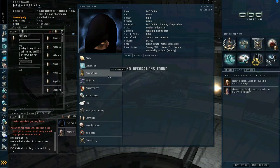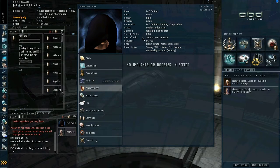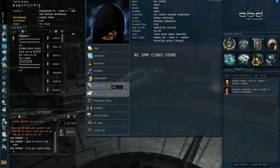Decorations are given to you by the leaders of your corporations. Attributes are your statistics — where your points go and where you put them after your rematch, which I believe was covered earlier on. Augmentation refers to the implants that you have in your head — you can buy them off the market and put them in. Jump clones are something we'll go into a little bit later on.